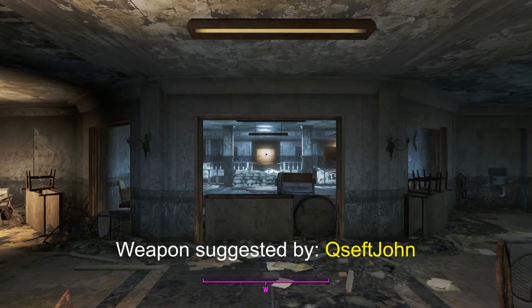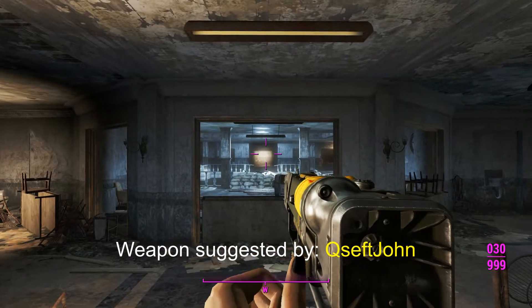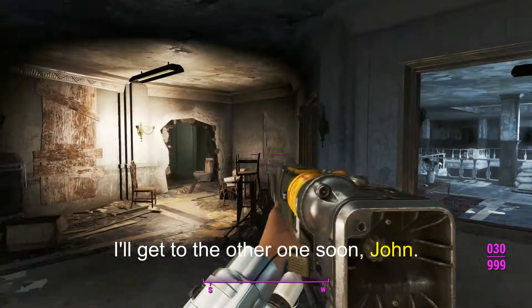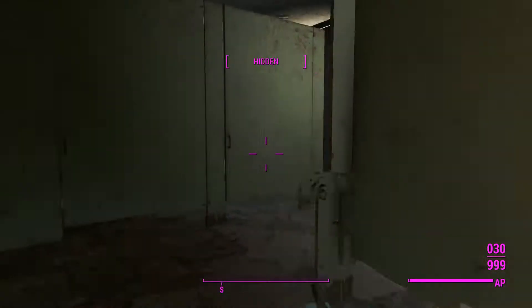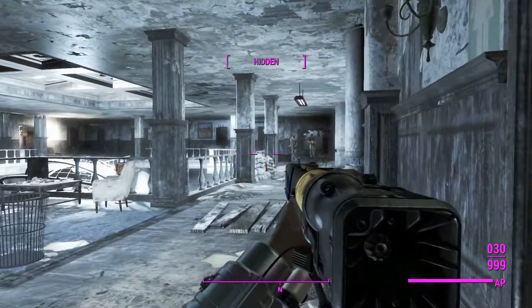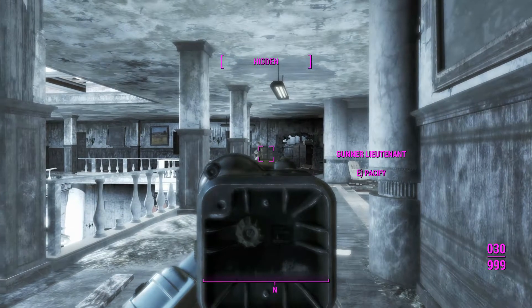G'day, this is Captain Noob and this is the Unducted Laser Rifle. This thing was inspired from a comment saying they use it and sort of run around with it because it's like a plasma rifle, but the projectiles do damage and are a lot faster than the plasma rifle.